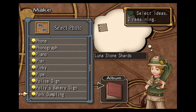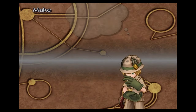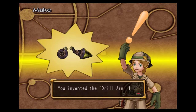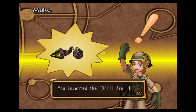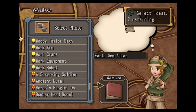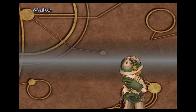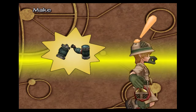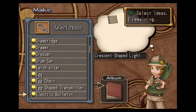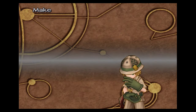Lunastone shards, work arm, and the ixion — this will make us the drill arm three. Earth gem altar, hammer, and chimney — this makes you the hammer arm three. Crescent shaped light, energy pipe, and ixion — this makes you the laser arm two.